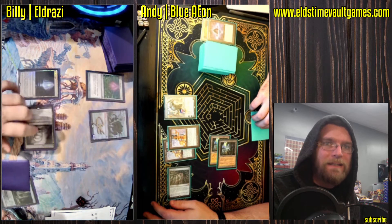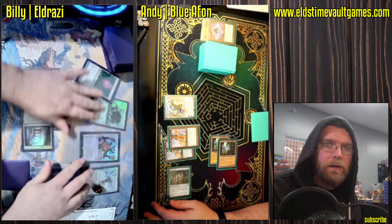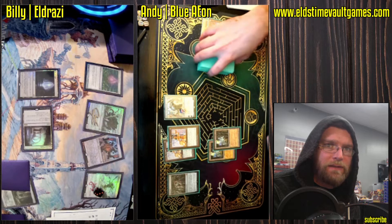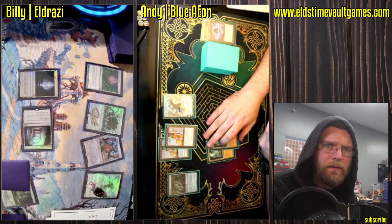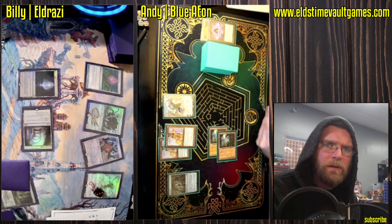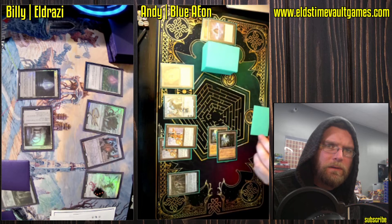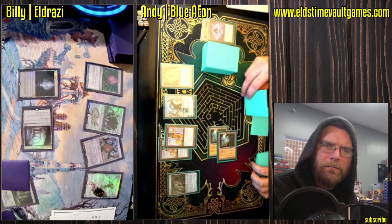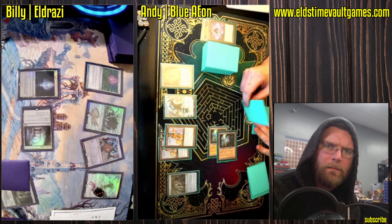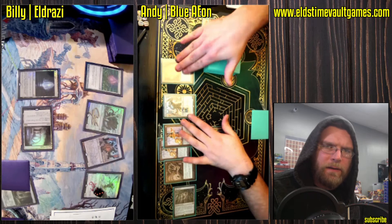Let's see what he can do. He does have an Eldrazi Mimic, a Matter Reshaper, and an Endless One. Slight change in plans — maybe Ensnaring Bridge off of Karn, with a Bauble.